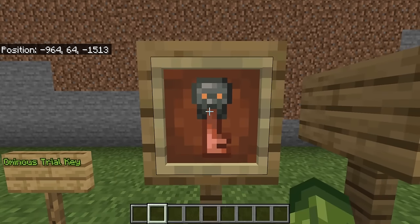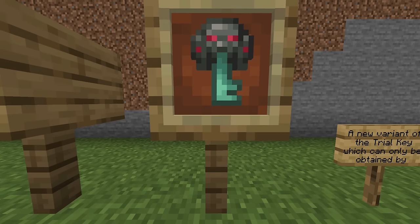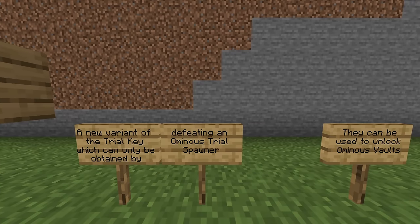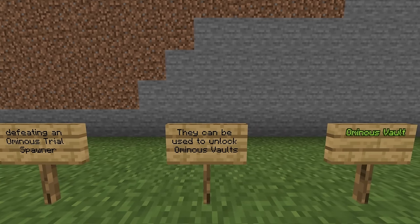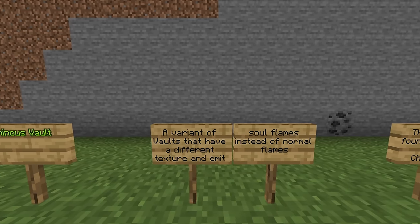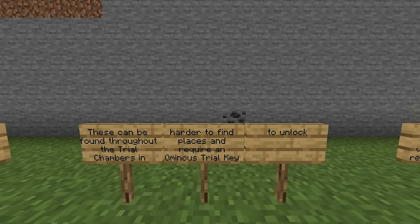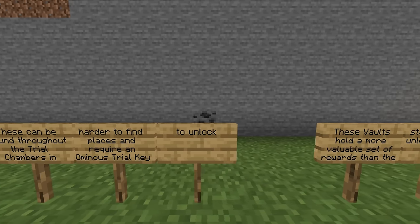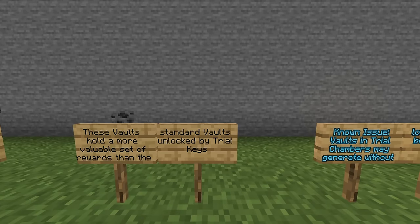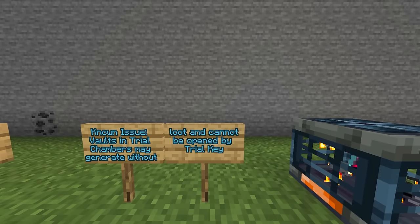The Ominous Trial Key — this was a very big surprise. We already had the trial key, but now say hello to the Ominous Trial Key: two separate keys in one update. It's a new variant of the trial key which can only be obtained by defeating an Ominous Trial Spawner. It can be used to unlock Ominous Vaults — a variant of vaults with a different texture that emit soul flames instead of normal flames. Known issue: vaults in trial chambers may generate without loot and cannot be opened by the trial key.